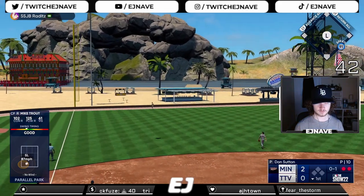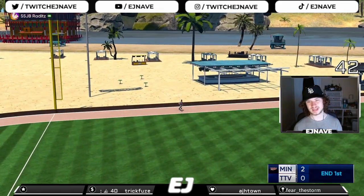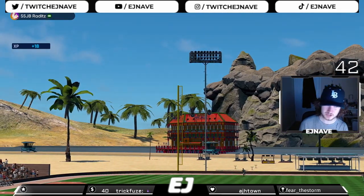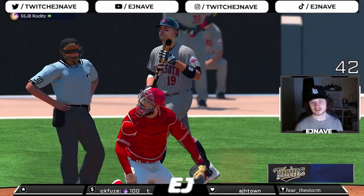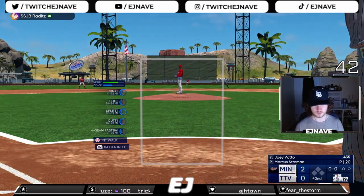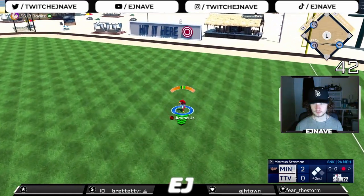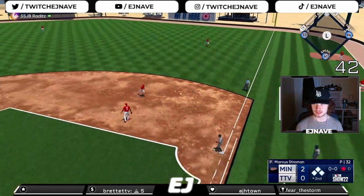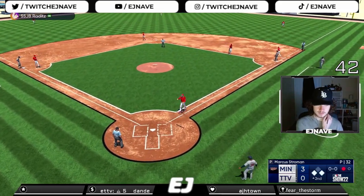Trouty hits it to deep left field, back goes the left fielder — this ball should get out of here you would think. Back at the wall — man, that is a max elevation park and it just died. That ball's gotta leave every time. Unfortunate out there, a couple of okay swings and nothing to show for it. There's a line drive past Ryan Howard for another base hit, and he is just hitting everything off Stroman. He figures them out and starts hitting everything.